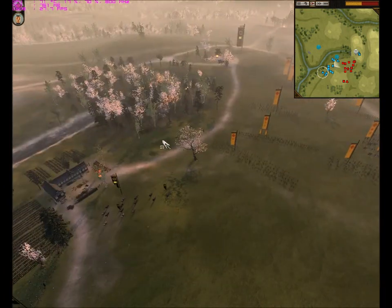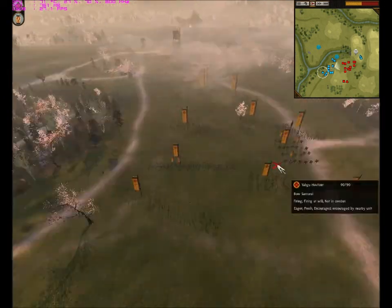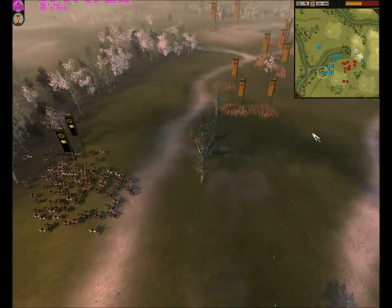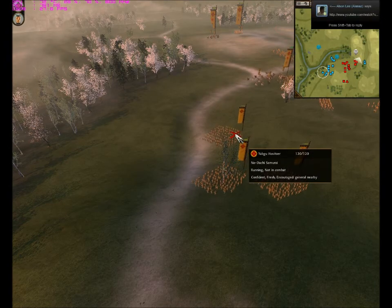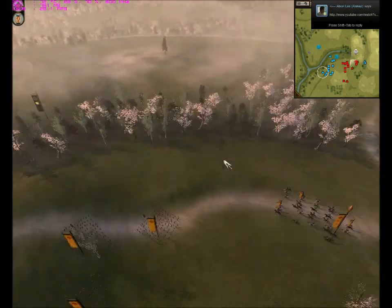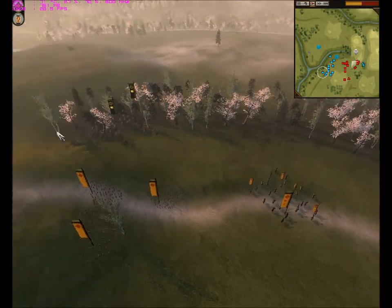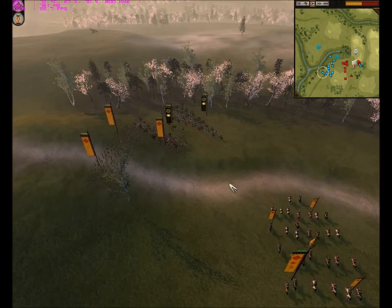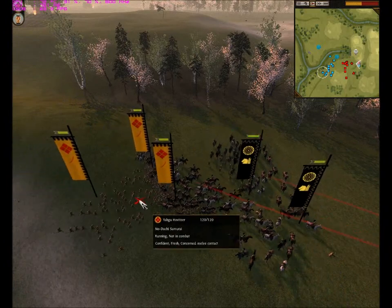I tried to charge my cavalry at him but decided not to waste them. Over here you can see I maneuvered my great guard, and he tries to counter this by using nodachi samurai. He also brings his general over here, and to be honest I get really tempted when I see generals so close to my cavalry — I try to go for them most of the time. But I got caught up with the nodachi samurai.